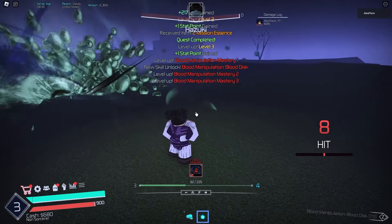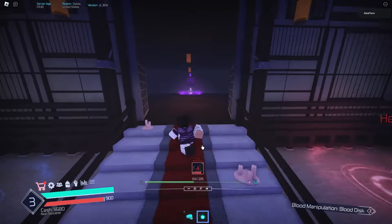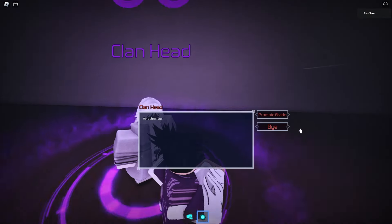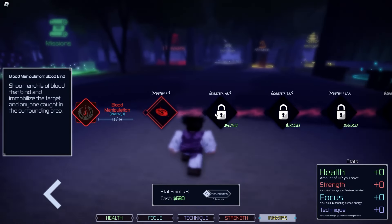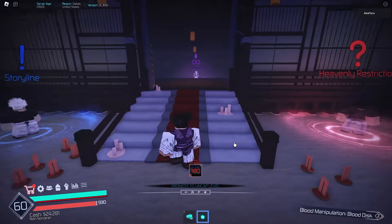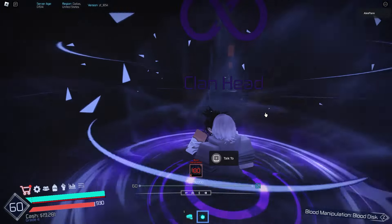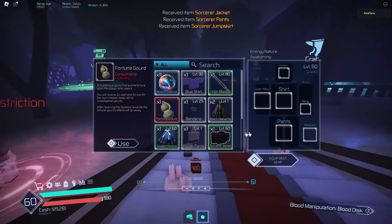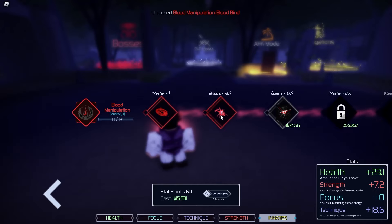We killed the curse spirit, reached level 3, and now we're progressing. We hit level 60, so let's talk to Shiba and promote our grade. We're being promoted to graceful sorcerer, we got the three usual items, and equipped our best gear. Now we can unlock our next skill: Bloodbind, which requires 40 mastery.